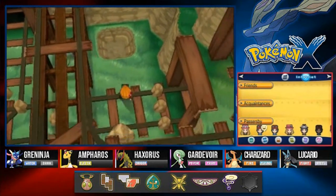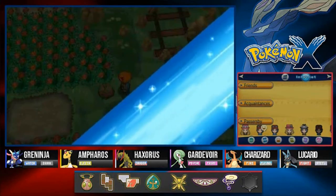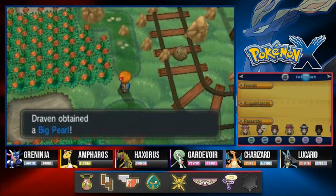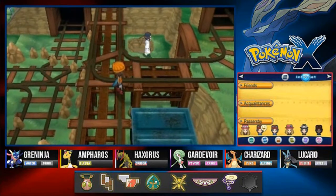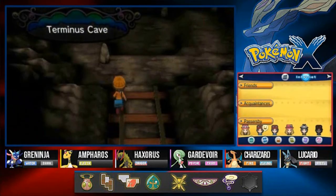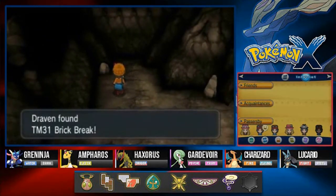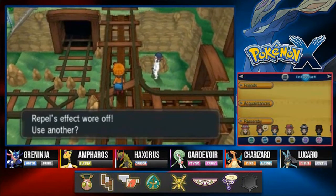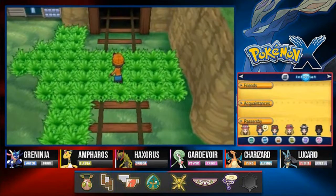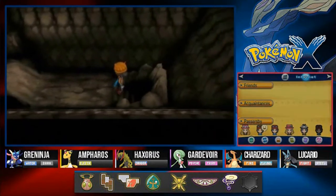So that was a Rock Smash, and we got ourselves a Big Pearl — money, money, money! There's an entrance right there. I think this is not the main entrance, so let's check it out. I'm right, because there is a TM right there up ahead. We get ourselves TM31 Brick Break, which is a very, very good move for any kind of Fighting-type Pokemon.